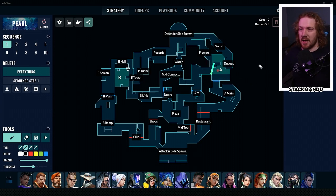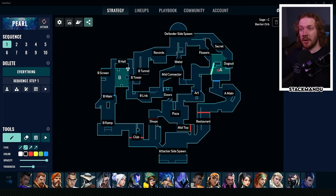The Sage attack value and defense value is definitely something to consider when picking your comp for Pearl. Thanks so much for watching - I hope this was helpful and explained why you might be seeing certain agents on Pearl. I look forward to doing this on other maps and looking into strategies that teams are employing to be successful. Like, comment, subscribe - take care, have a good one!